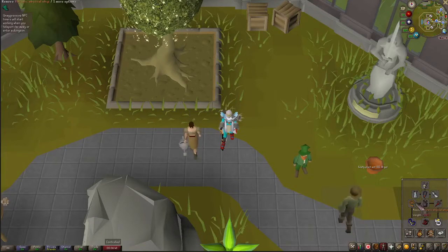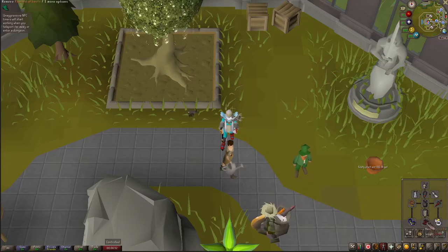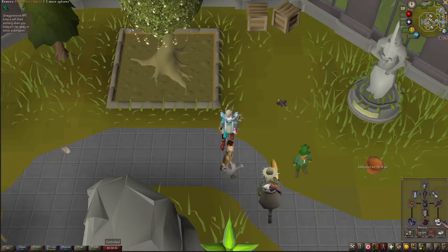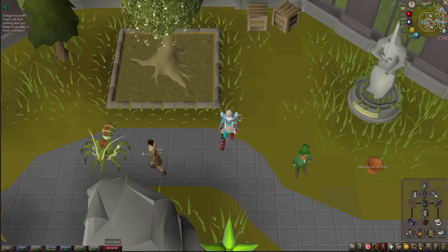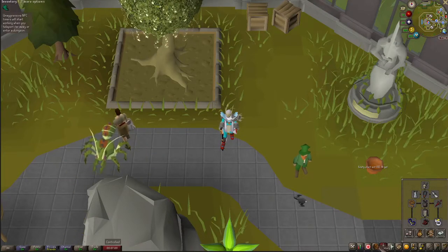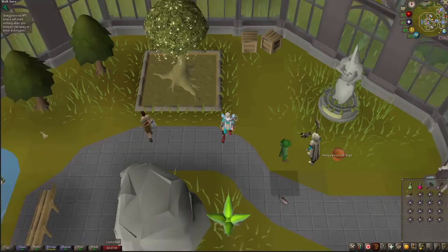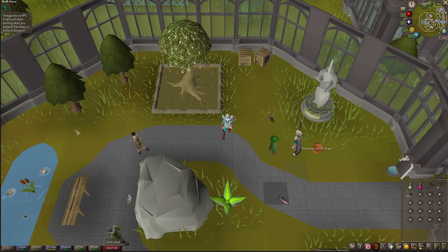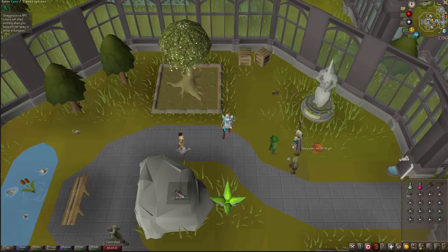For my gear I'm wearing the Neitiznot faceguard, the Quest Point Cape, amulet of torture, Rada's Blessing 3, abyssal whip, Bandos, dragon defender, Barrows gloves, Primordial boots, and the Berserker ring imbued. I'm definitely wearing super unnecessary gear — I used to do this with just the abyssal whip, fighter torso, and whatever gear I could afford, and it's totally fine. I actually got my high score with that gear.